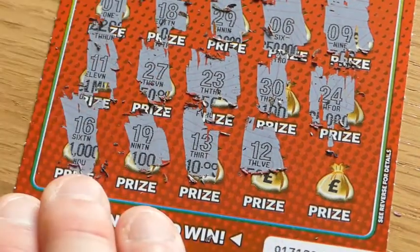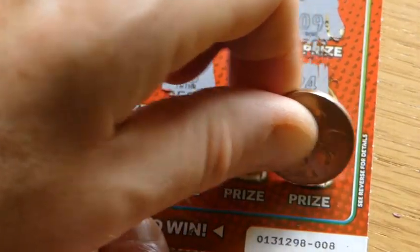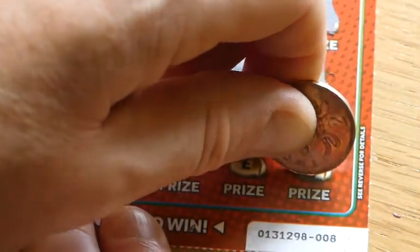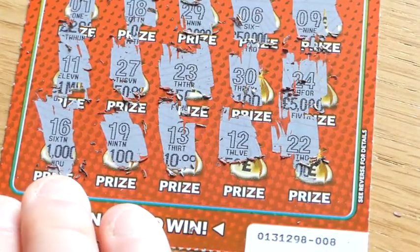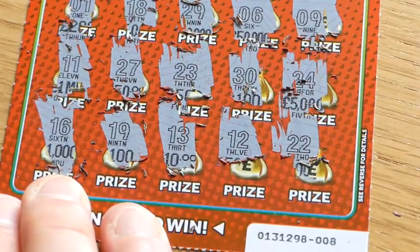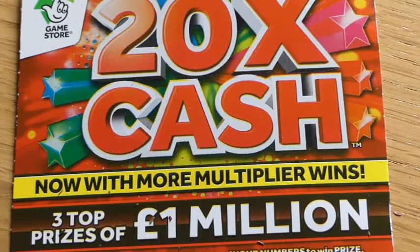Number 12 — no. So on to our last scratch today. The last one hopefully — they say there's more chance of winning on the last one, like dragging it out. Number 22. So there you have it — you don't have to worry about all the multipliers because we haven't even got one of anything.